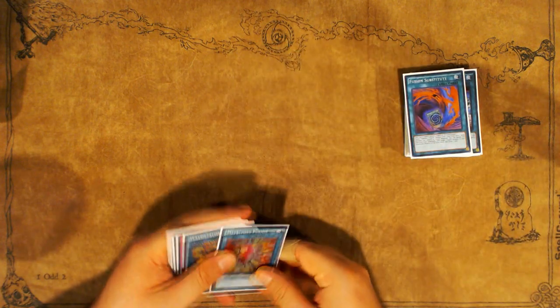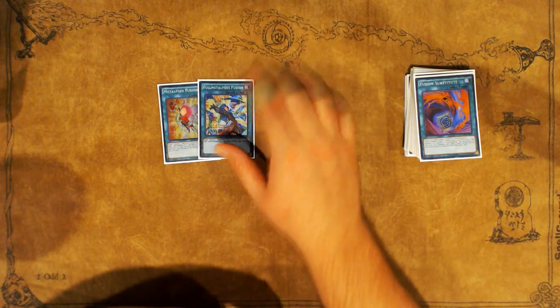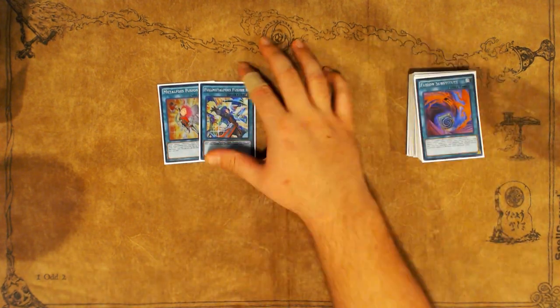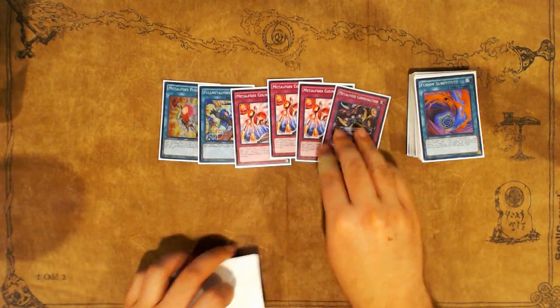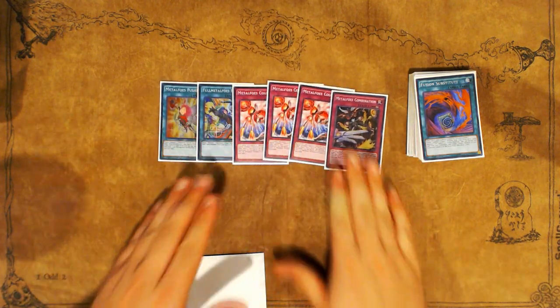One Fusion Substitute for the Lunalight combo, one Metal Foes Fusion, and one Full Metal Foes Fusion. Full Metal Foes Fusion wasn't activated very often for me — it could just be unnecessary. But being able to make Alkahest on your opponent's turn is super strong. Three Metal Foes Counter and one Combination. I love three counters — some people were cutting to two, some even playing one, and I think that's just a mistake.